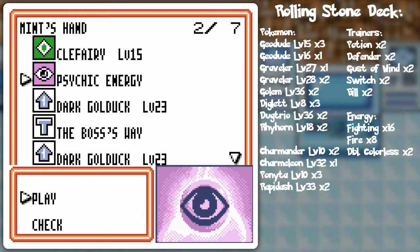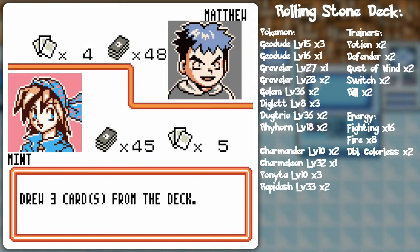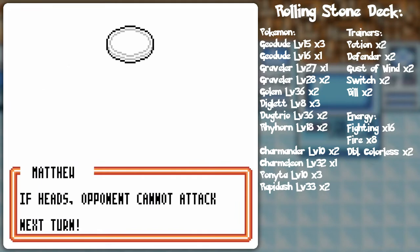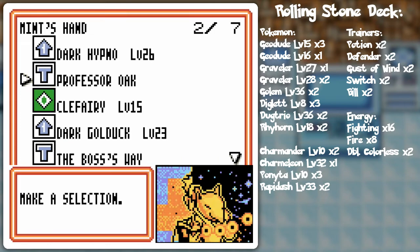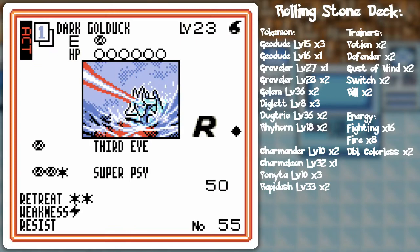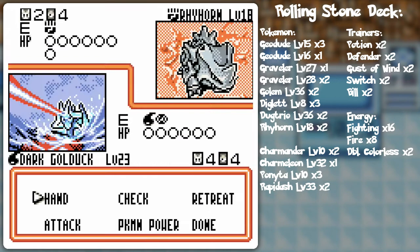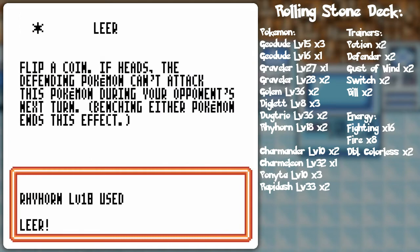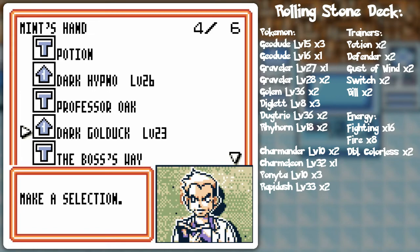Now I'm gonna put Clefairy on there, evolve to Dark Golduck, and try to draw three cards. Third Eye worked — there's no way we couldn't draw three cards. With that sort of draw power, even though it's one evolution, pulling out Dark Golduck would be a pretty nice benefit. I'll dump everything out here, but I don't want to discard my stuff right away since I can't evolve immediately. I'm going to hold off on using Third Eye this turn, because I'd have to discard the energy. Once I get Dark Clefable on the field I'll also be able to prevent damage.